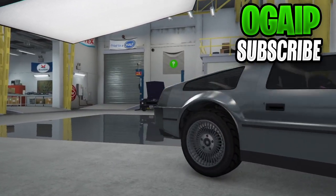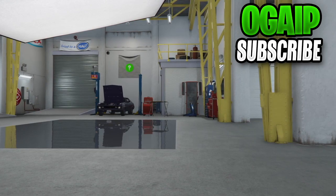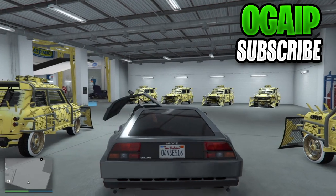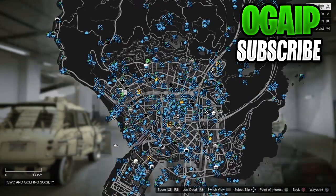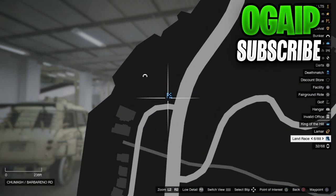What you want to do is change something on the vehicle you have stored inside your auto mod shop — I just changed the window tint. Now once you have changed it, hop outside of that vehicle and jump teleport back to your bunker.